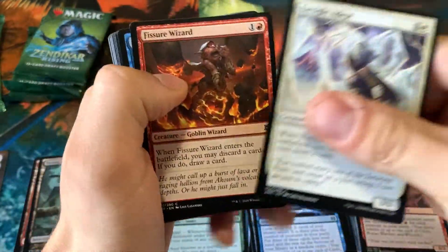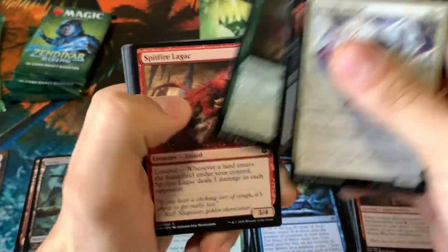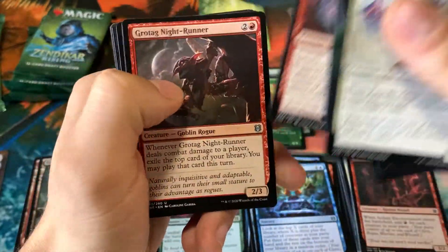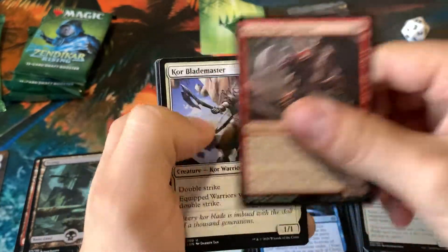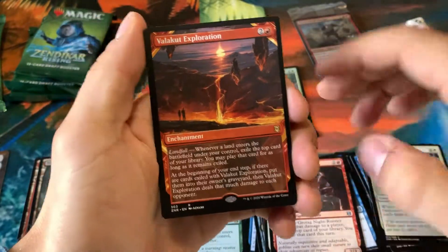I'm interested to hear what y'all have pulled in your Zendikar Rising packs, or any crazy box toppers or anything. I will go ahead and link my booster box opening of Zendikar Rising up in the upper right-hand corner of your screen. Definitely go check that out — we did have a pretty good box for the first one we opened.